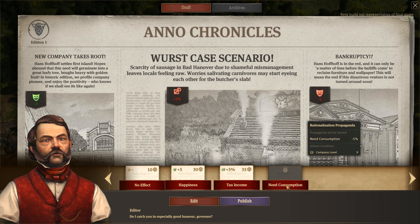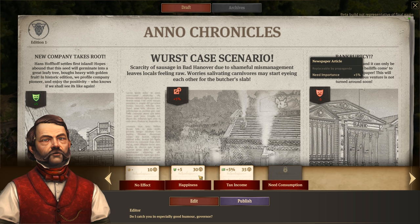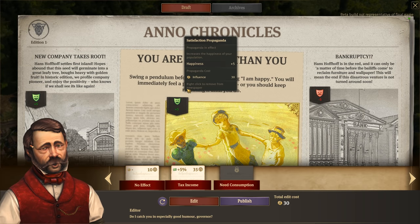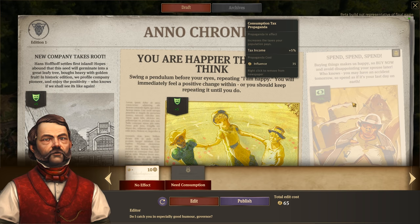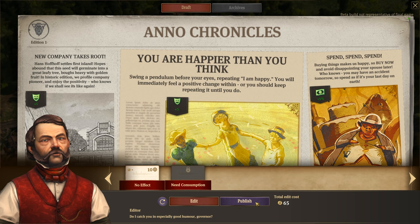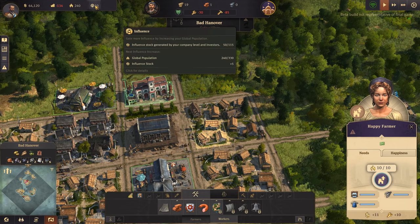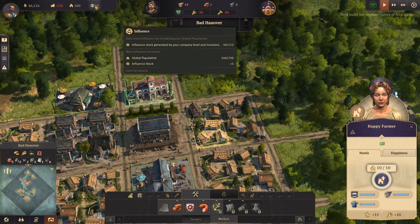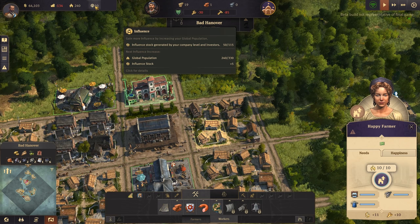There's tax revenue and needs consumption options but those need company level nine. Let's pop those in. Everything is happy - yay, propaganda! There's our influence, generated by company level and investors.